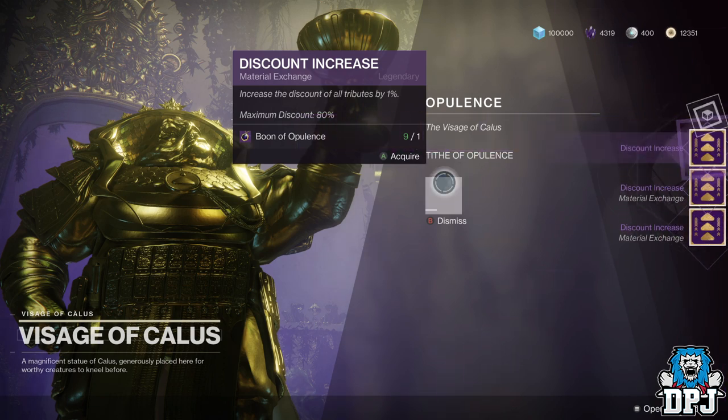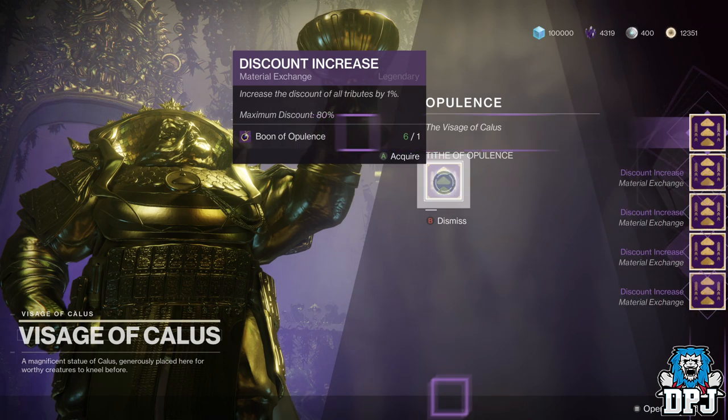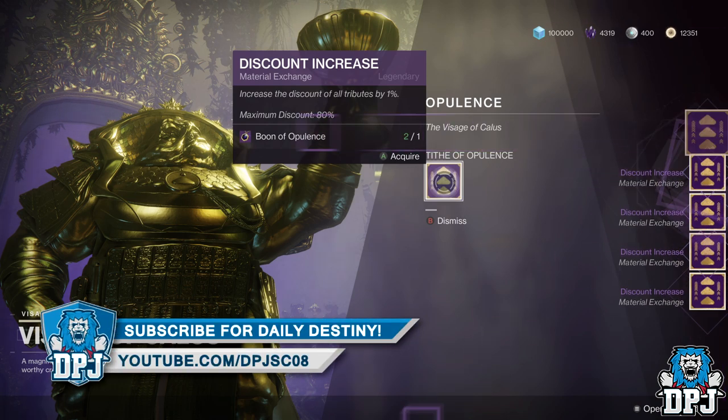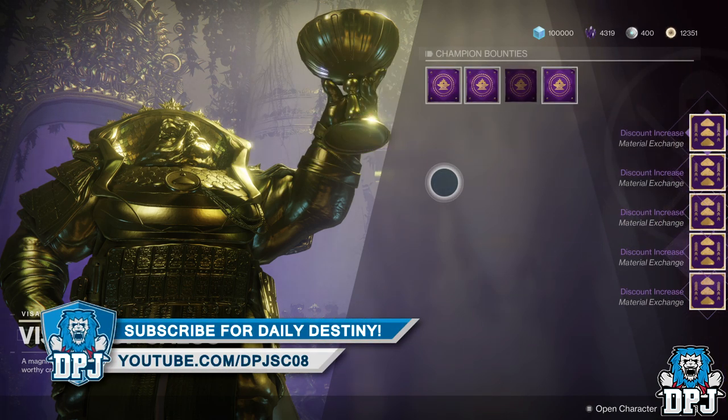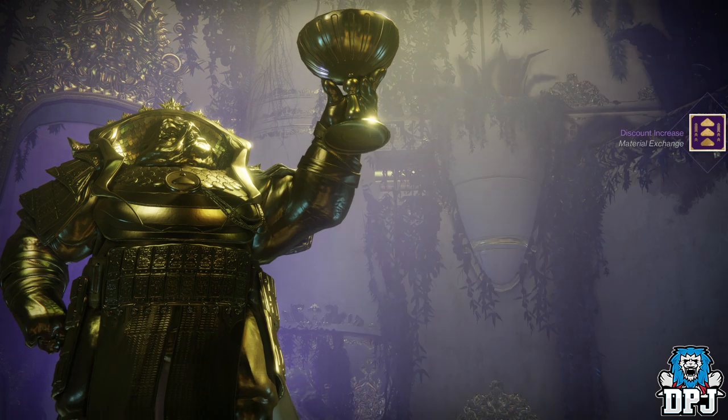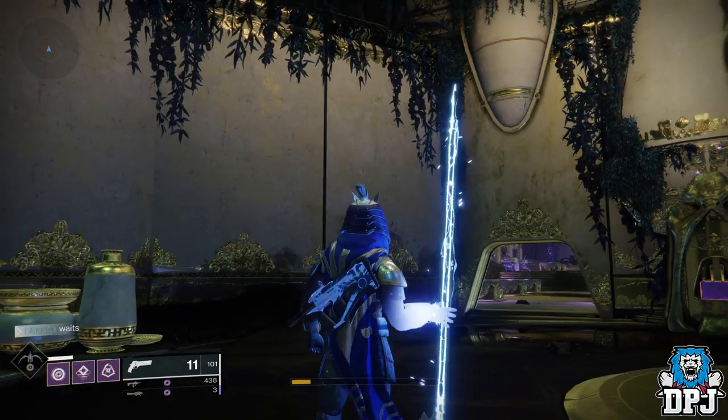Using this method will save you a lot of time. Normally it will take 20 days of doing these daily champion bounties if you are only getting 4 boons per day. Using this method will drop that down to 6 or 7 days, which is a load quicker — so enjoy.